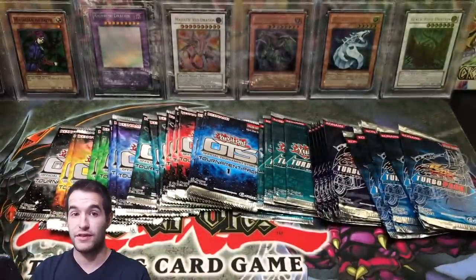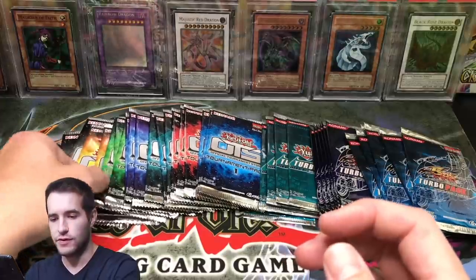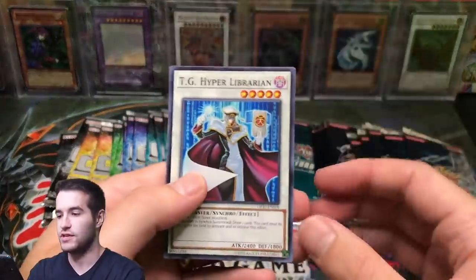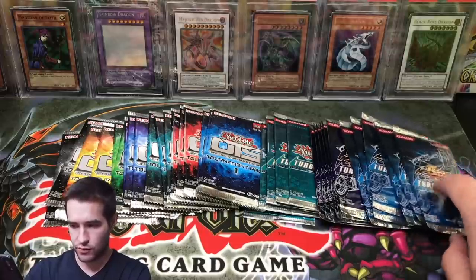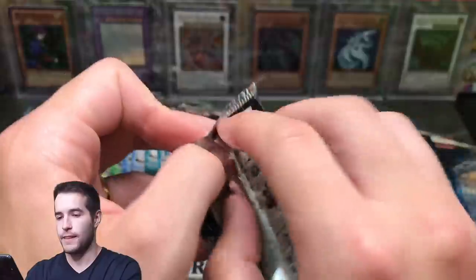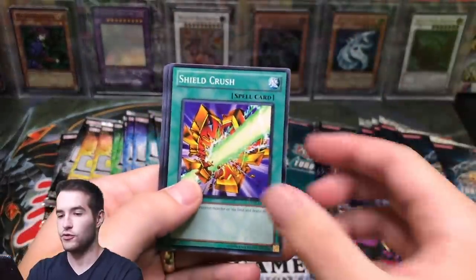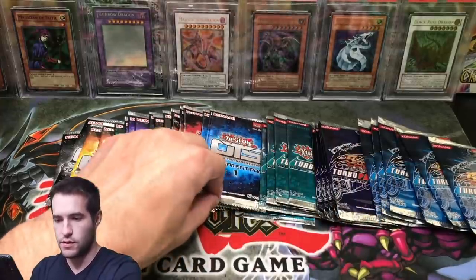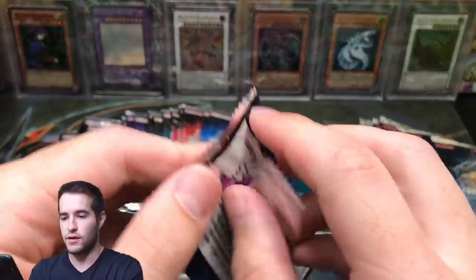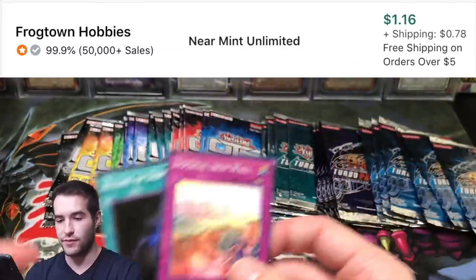I haven't been sleeving stuff up because it takes a long time with only three cards per pack. So our first non-rare super rare on the Turbo Pack side. Let's go with OTS 10 — TG Hyper Librarian, and the Star-Destroying Kaiju, Jizukiru. OTS 1 — let's see if we can pull Dark Law. Imperial Iron Wall — that's a pretty solid super rare. Allure of Darkness. That's a good pack: Allure and Imperial Iron Wall.